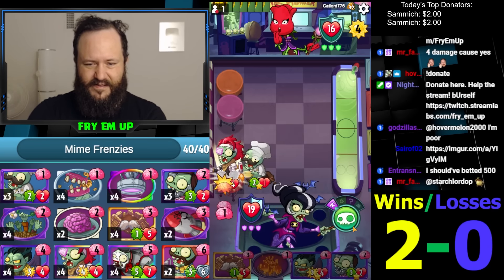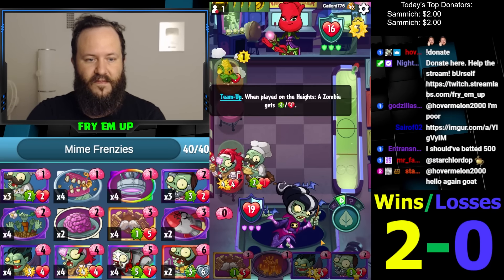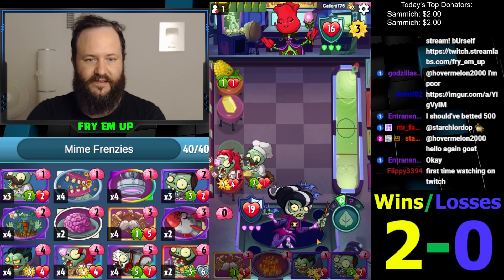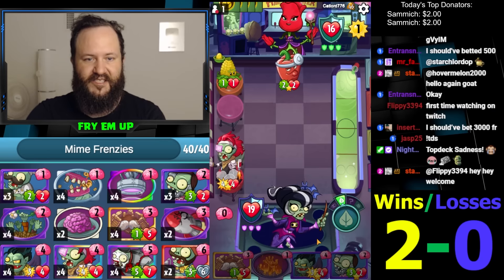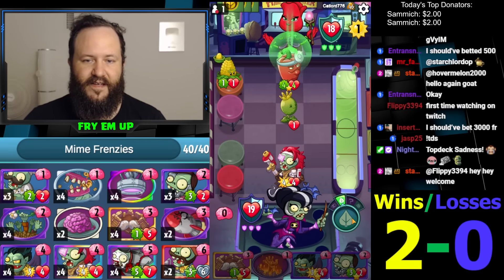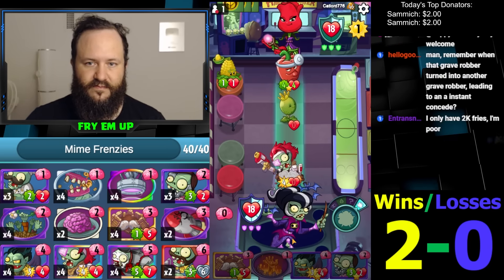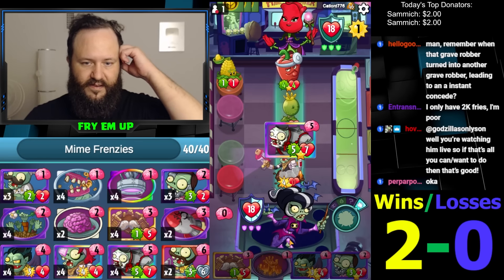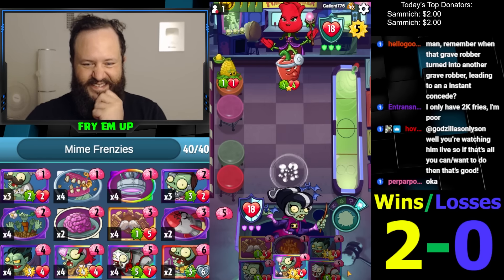Let's go with this one. It does the Corn play — well, this is either Pepper M.D.... what a shame. We still get a card off of that. He's at 18 health — there's Mime. Maybe I should just Mime. Well, Mime next turn I guess. Should I just do this?